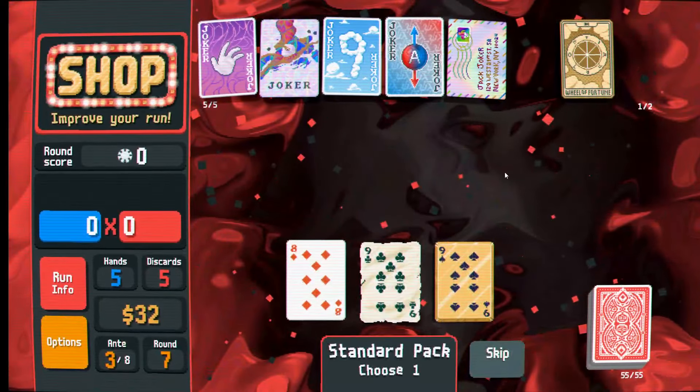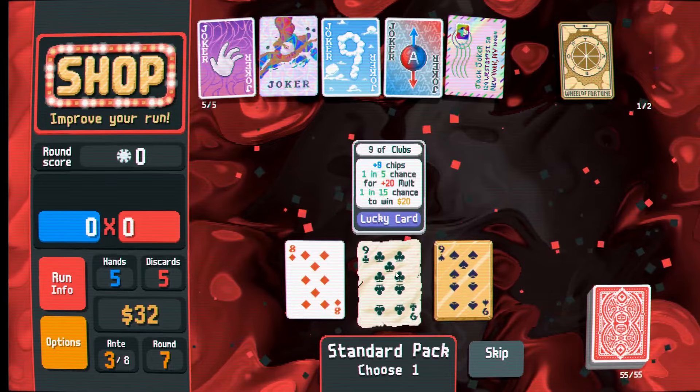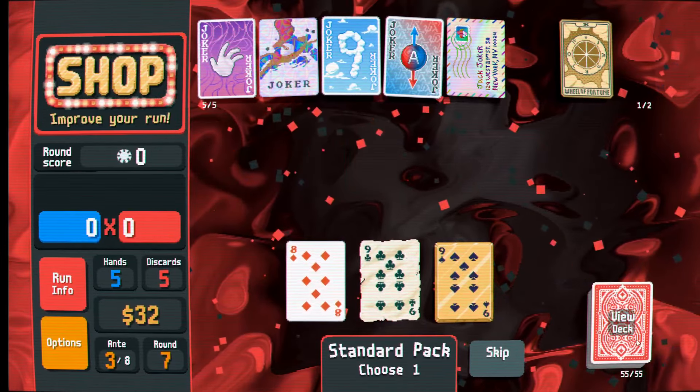We can just play a straight flush now. Playing a straight flush means we will get more of these in our stats, which is good because some things will be able to synergize or give us more upgrades based off of the hand we've played the most. If we can manage to play more straight flushes and flushes, we might be able to get more buffs on the straight flush. We're getting $16 this round - holy moly.